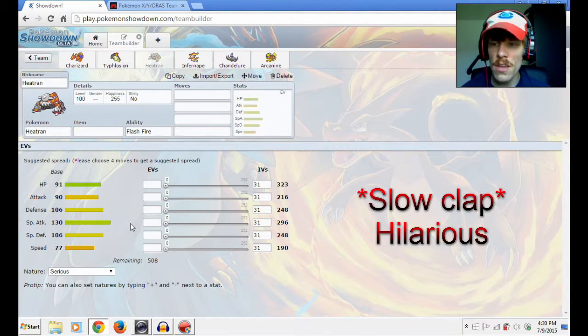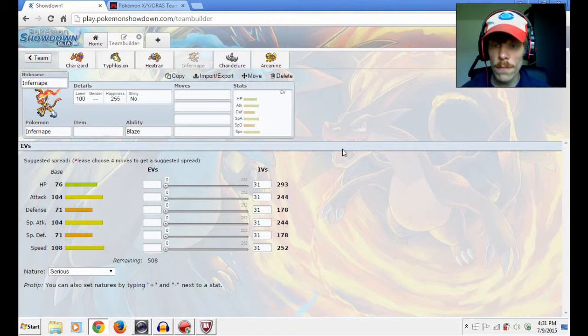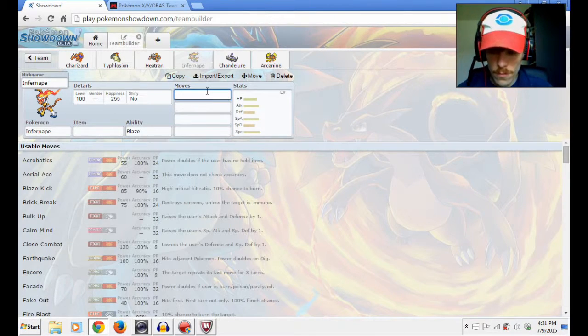If you have a Heatran, first of all you can burn them, and second of all you can use it as a very good fairy counter, because fire and steel are resistant to fairy. So anything like Moonblast, Dazzling Gleam, or Hyper Voice with Pixilate is not going to do anything — which is really good if you're missing a fairy counter.